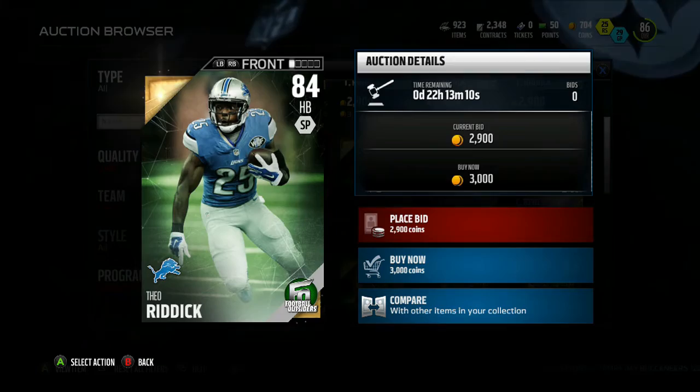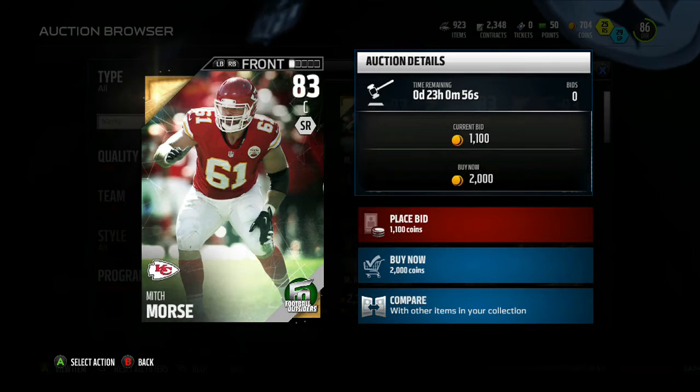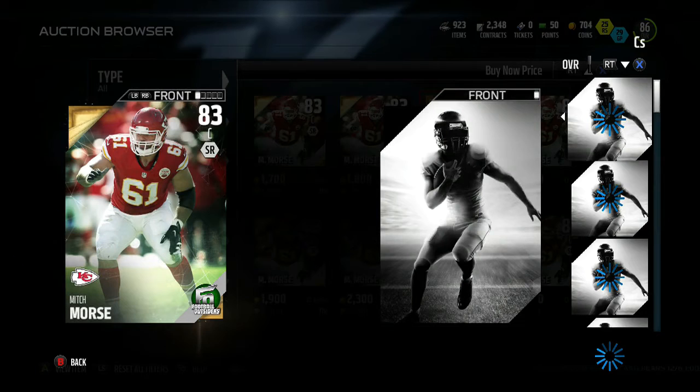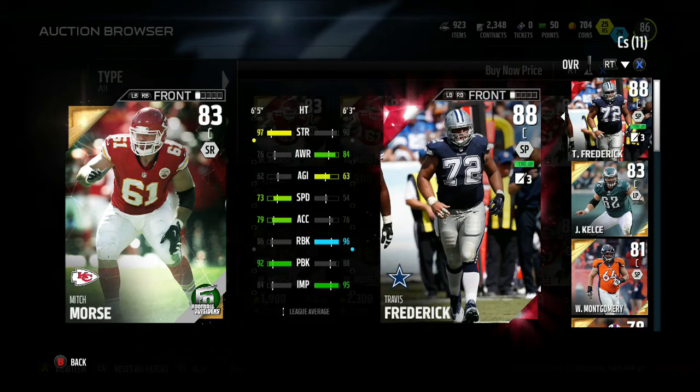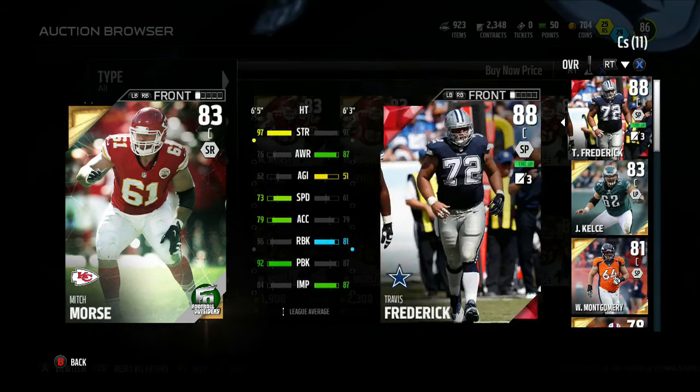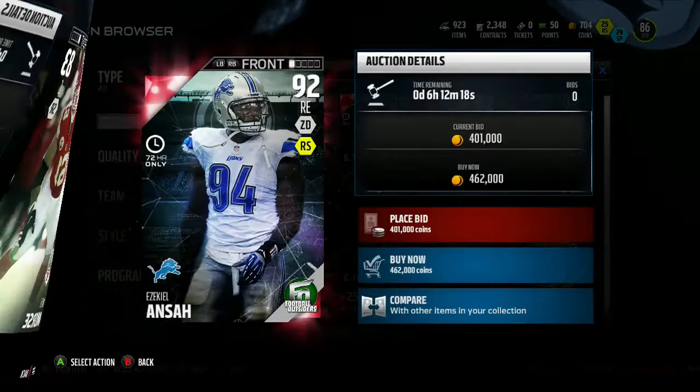Mitch Morris is also in the auction house for about 1,200 coins. He's got 97 strength, 76 awareness, and pretty low other stats — he's pretty trash. Comparing him to my centers: Travis Frederick is a better run blocker, Jason Kelsey is better, Frederick is better. The only one he really compares to is Will Montgomery with the blocking stats. Honestly, if you can find a Travis Frederick for cheap I would do that instead.